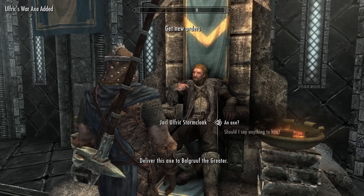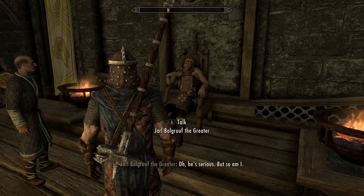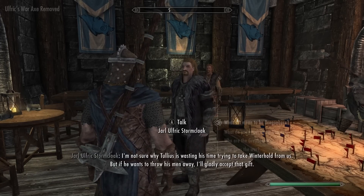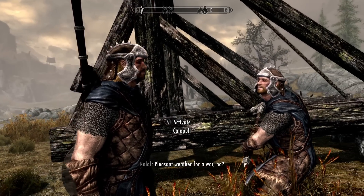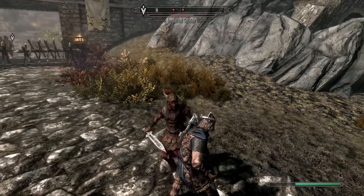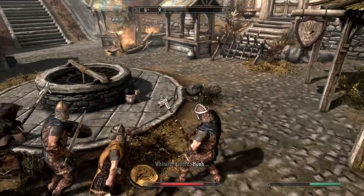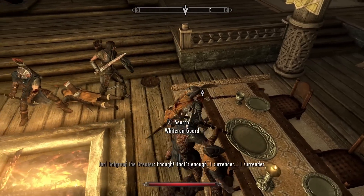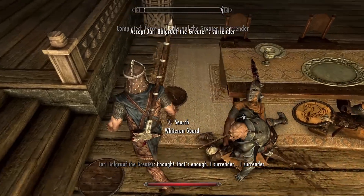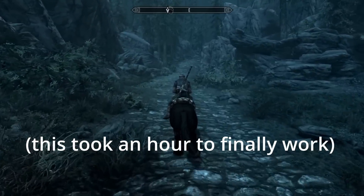We take Ulfric's love letter and deliver it to Balgruf, who decides he's in love with the Imperials instead and tells us to take it back to Ulfric. We sit through a bunch of dialogue until Ulfric finally lets us go take over Whiterun. We meet up with our twin, who also doesn't care for these rousing speeches, and make our way inside Whiterun killing any Imperials or city guards we find. We got Balgruf to surrender to us. Unfortunately the quest broke here, which is apparently a common issue, and I had to do this fight three times and travel by foot back to Windhelm to finally get the quest to actually complete.